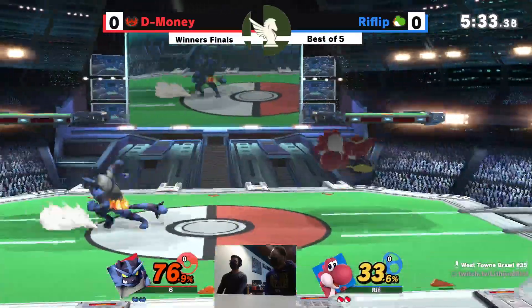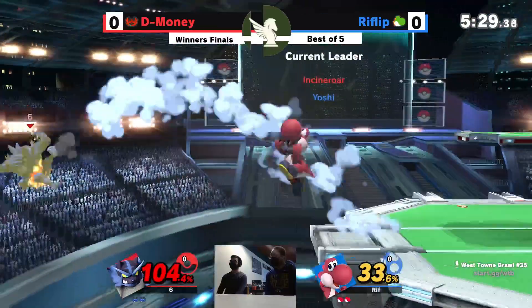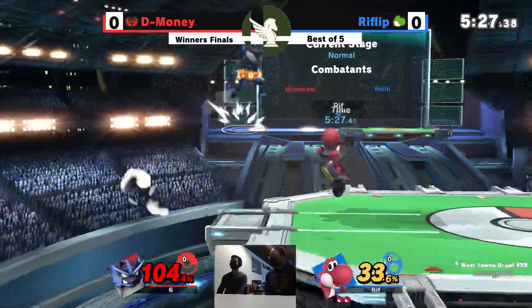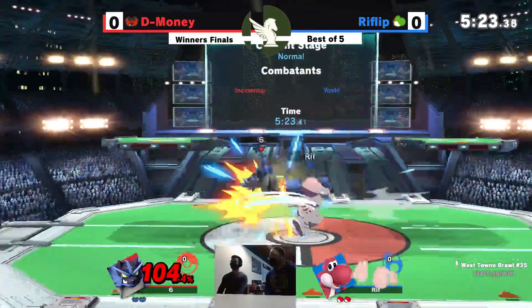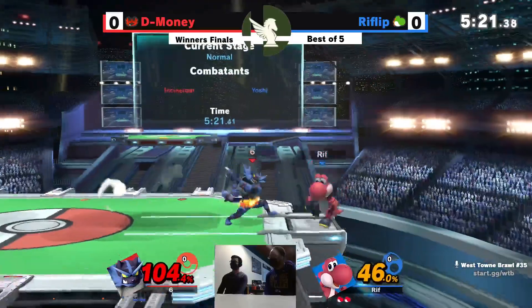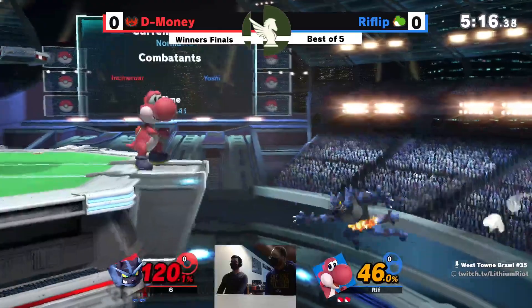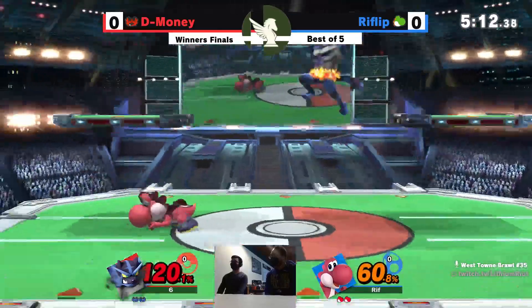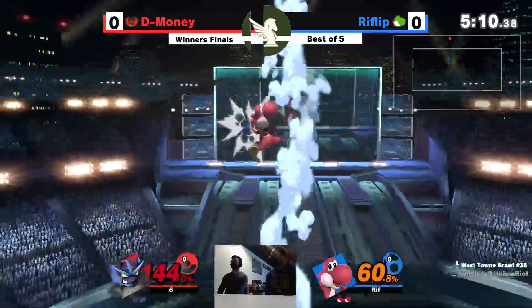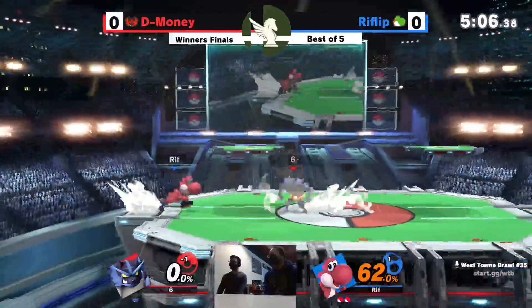D-Money is definitely going to take that to the bank. What a pivot grab! Rift Flip really out here trying to take D-Money out of the gate. The air dodge away — doesn't want to deal with that chasing Incineroar. Great down tilt, unfortunately not able to get that forward smash, but up air gets the kill. Confirmed from Rift Flip. Been really showing game so far.